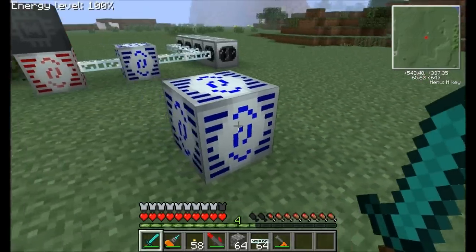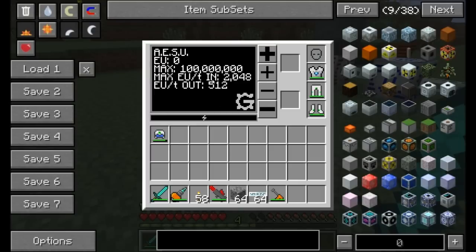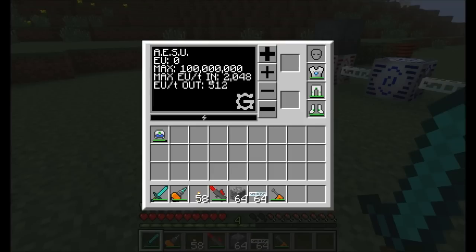Simply place it down in the world and you can see it's pretty cool looking. Open up the interface and you can see first off it can store 100 million EU — 10 times as much energy as an MFSU. It also has an adjustable EU per tick output. It can accept up to extreme voltage, so 2048. And it can output a variable amount that you can adjust — right now it's outputting 507 EU per tick. You can bump it down by 64 at a time all the way down to zero, and say only output 32 EU per tick, so we don't have to worry about adjusting voltage levels with low voltage and medium voltage. This thing will only output 32 EU per tick and won't blow up your machines, but it can still store up to 100 million EU.